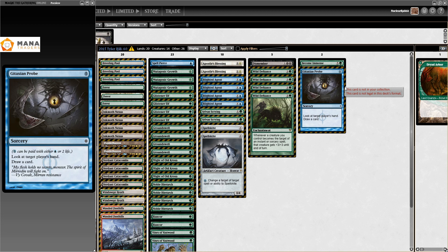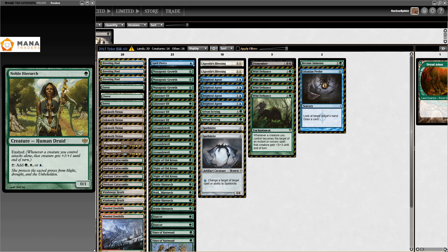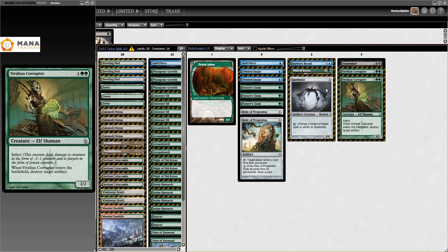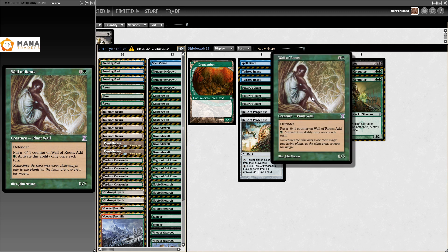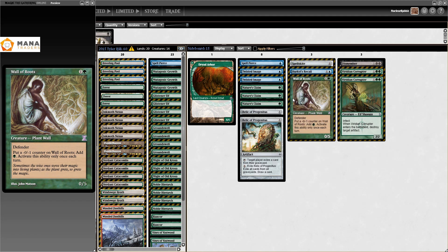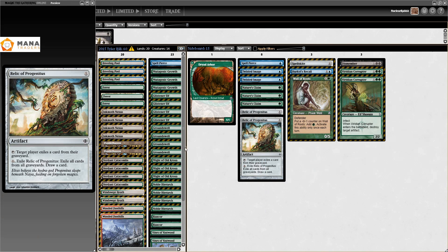You can definitely tell how the pros approach building a deck compared to how more casual players approach it. For the rest, all still very standard — a lot of lists consolidated very early on. We have sideboard Horobi's Recall and Wall of Roots — I don't really know why Wall of Roots is there, couldn't figure it out. Probably just a defender against Affinity or something — it's a 0/5 that's making you mana, so it can't ever be that bad. Also Viridian Corruptor, Spellskite — all very common.